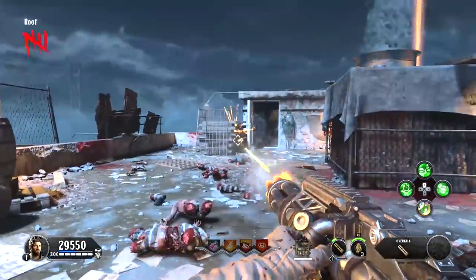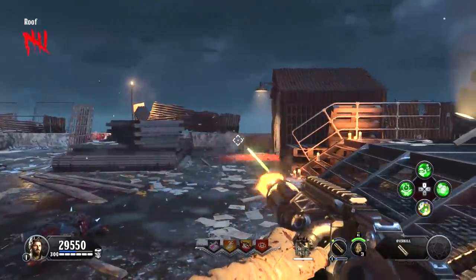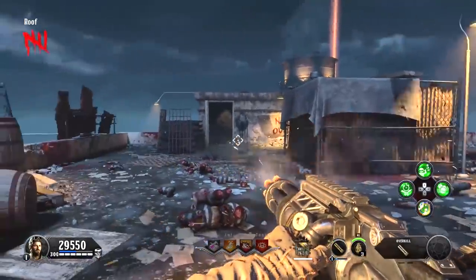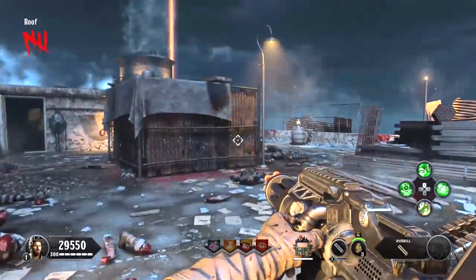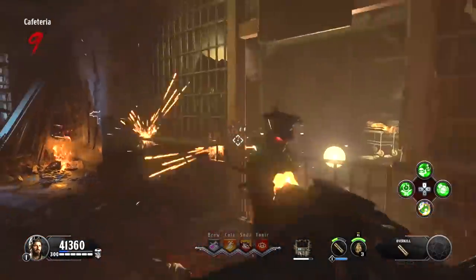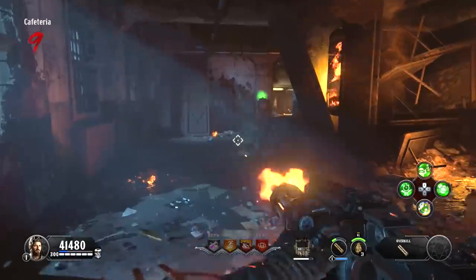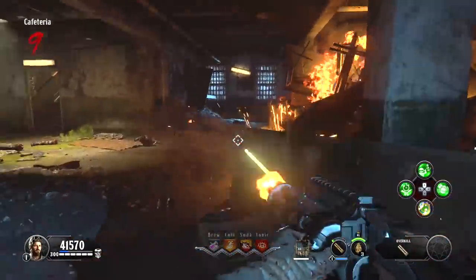The death machine will probably be at level one if you're doing this early on, and that blue bar that starts to increase as you get kills will turn to a number two. When it turns to that number two, the death machine is going to go away — but that's not a problem. The death machine is still unlimited, and what you have to do is fill up that green bar again, and then you can pull the death machine back out. It'll be level two and unlimited again.